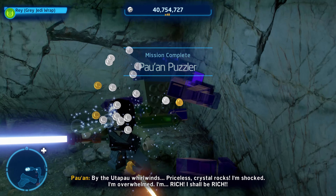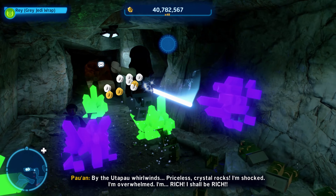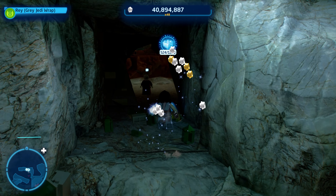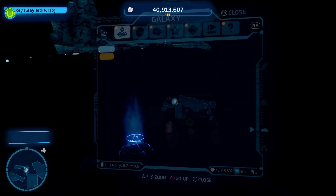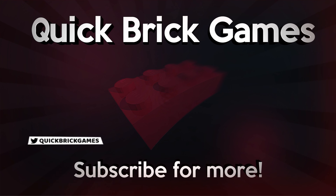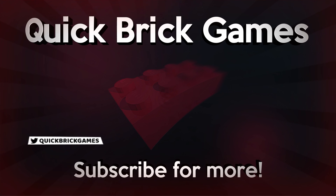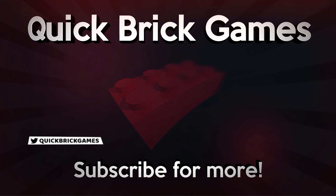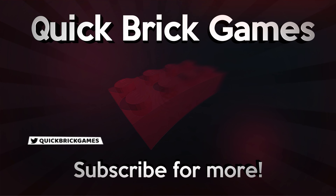From there, we're going to move to pretty much the middle of the map for Tower of Power. Grapple up several times using a grapple character like a bounty hunter, astromech droid, or hero character. Once you get up here, I'd recommend switching to a double-jumping character like a Jedi and jumping on top of these mushroom-looking statues to get the Kyber Brick for Tower of Power.